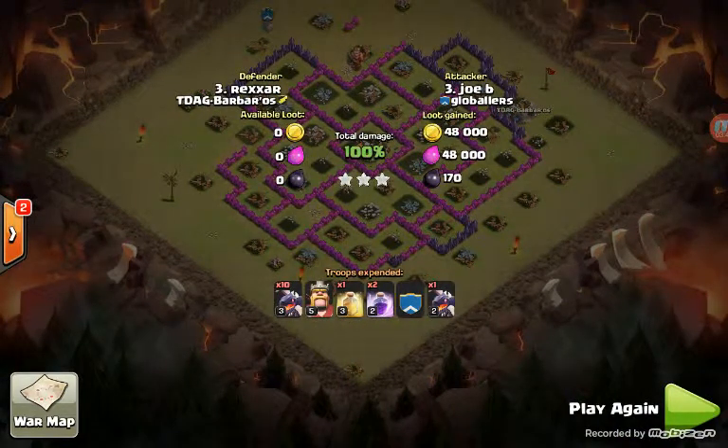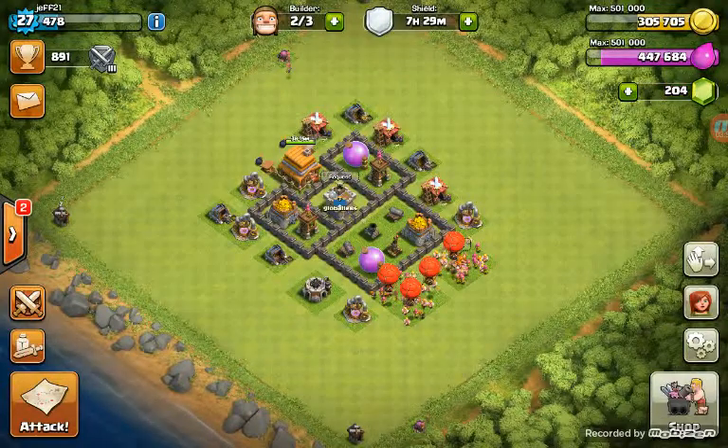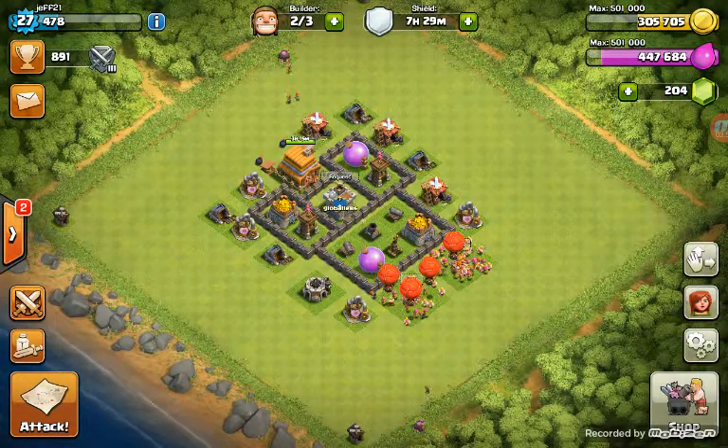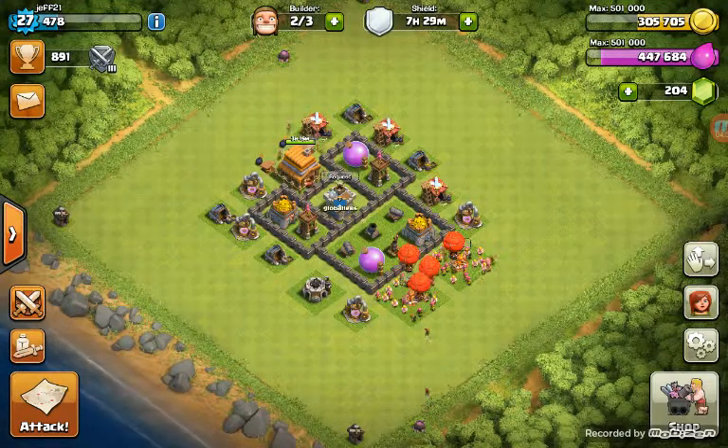Shout-out to Joe B from Glowballers — that was a great attack, man. He got six stars for us in this war, so he really helped us get that win. It was a great win. I'll have to cook up a healer for him on my main account.